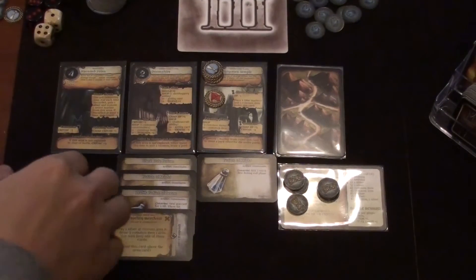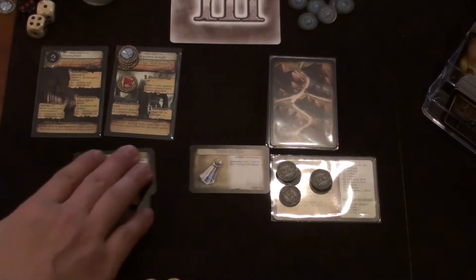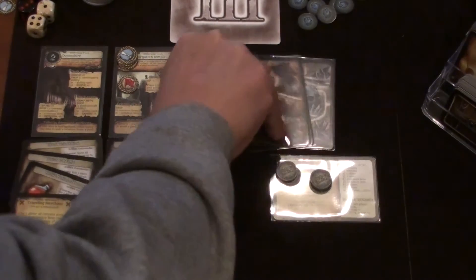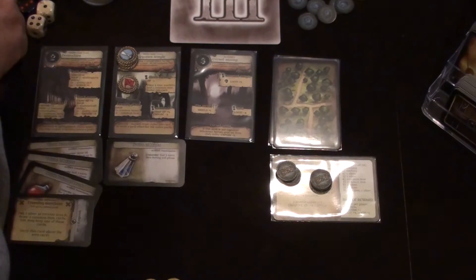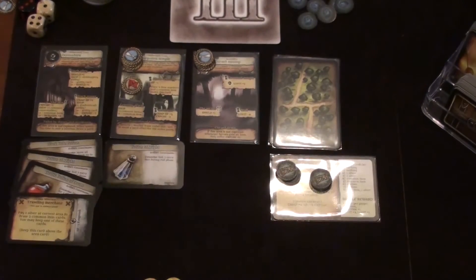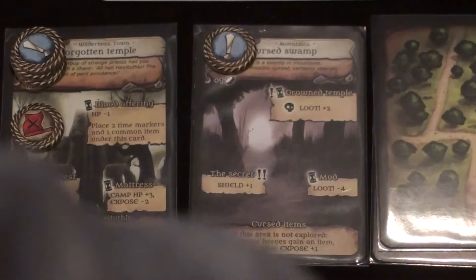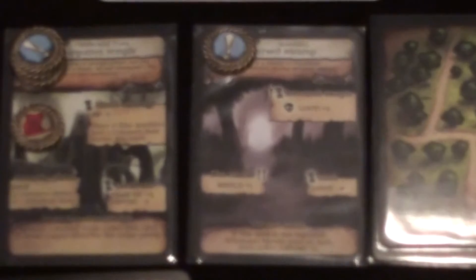I'm going to move the Haunted Runes out and slide everything down. That's going to cost me a time. We draw the next location and get the Cursed Swamp with three secrets. The cost for venturing forth is one peril and one event has to be resolved. We moved into the mountains, so we're going to have to resolve a peril.